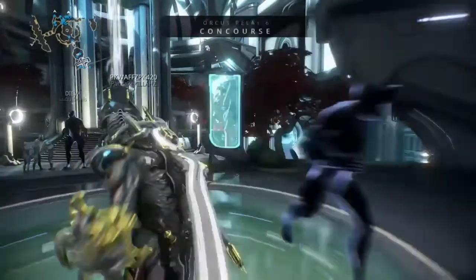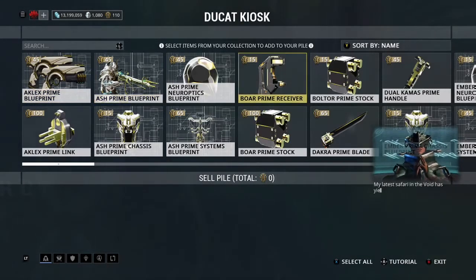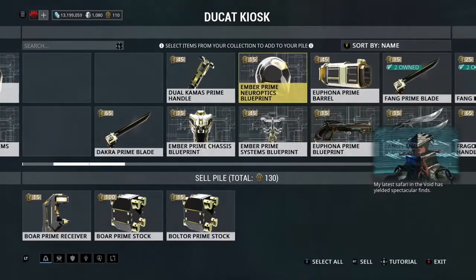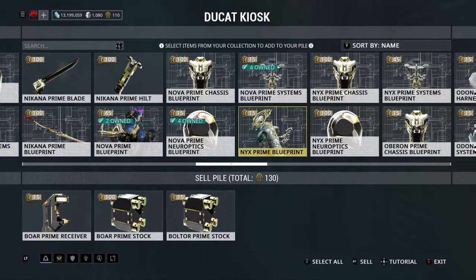As you can see, when you first come here, you go to the ducat kiosk to sell some stuff you don't want, or prime stuff you don't want, to get this currency called ducats. This is just for the new players, by the way, because obviously veterans and experienced players know this. You sell your prime stuff to get ducats, and you buy stuff from Baro with these ducats and credits.